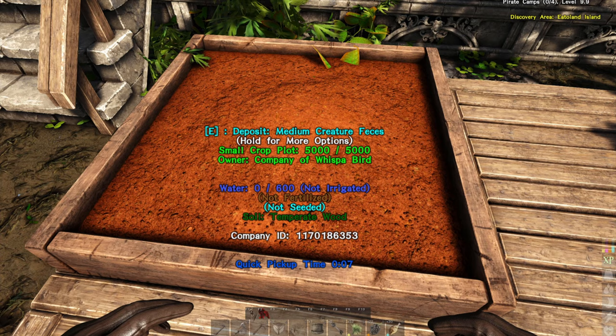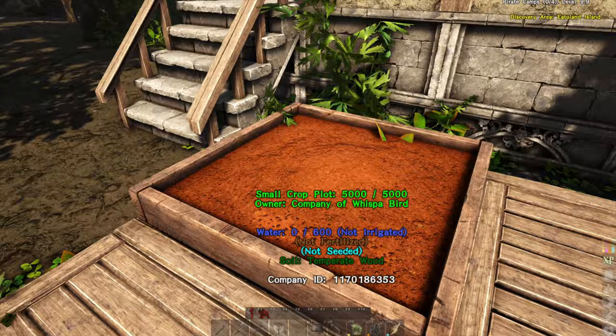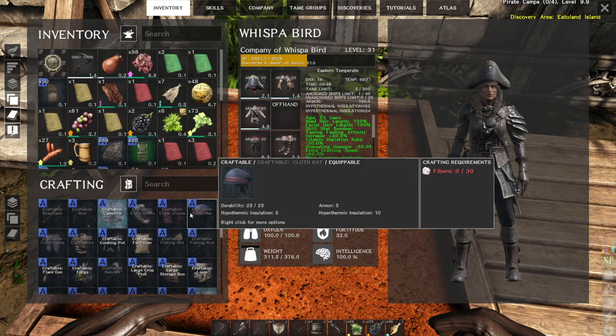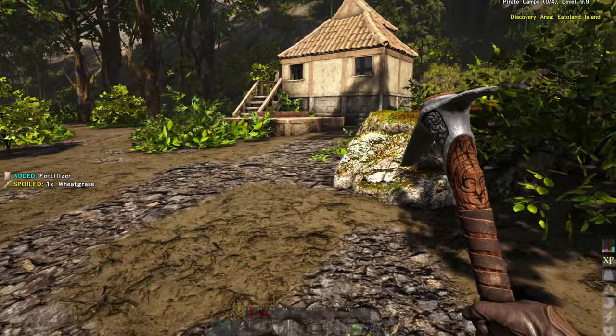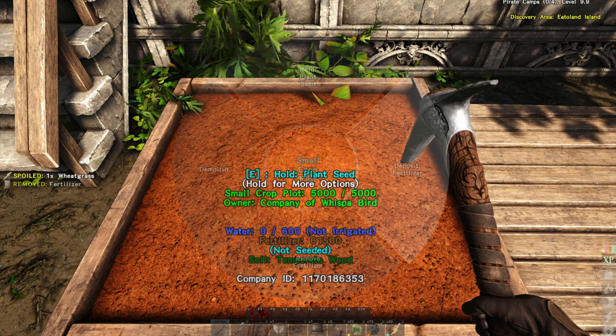Before you get started you can deposit a creature feces - remember I picked up the poop. Now it says fertilizer is at 7,500. But there is another way: if you have more poop and some thatch you can make craftable fertilizer. A good trick for this is to have pigs around - you can actually command the pigs to poop every few minutes and that's a quick way to pick up fertilizer. I can deposit fertilizer and now it jumps way up to 61,500. So we're going to go ahead and plant a wheat seed.